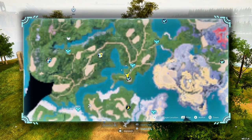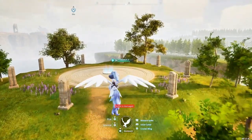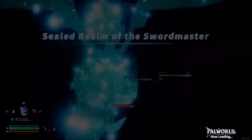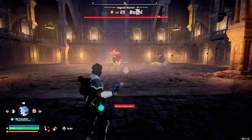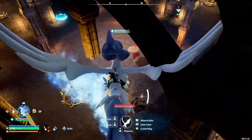You can find him at the coordinates negative 116, negative 461. It's going to have this Sealed Realm of the Sword Master. He's quite an easy battle since he's early game, but he is level 23 so be careful of his ice slash.